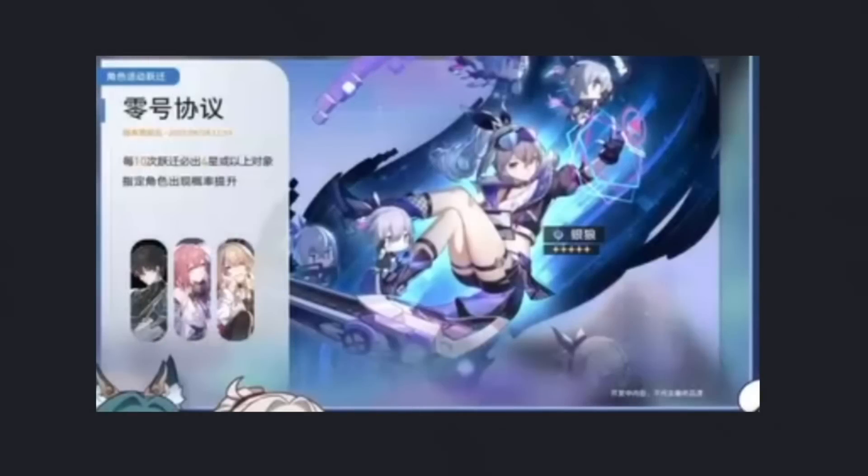The announcement stream has just happened. The Chinese one was a little bit earlier than the English one — that's why it's in Chinese in my shoddy screenshots here — and we can see that the Silverwolf banner is up first. It will be the first banner in 1.1 and has a total of four units on it as expected. We've got Silverwolf herself, the main attraction, accompanied by three four-stars, all of which are available to everybody as a free-to-play player. So if you are pulling on Silverwolf's banner, you're pulling pretty much for her or some extra Eidolons on these characters.